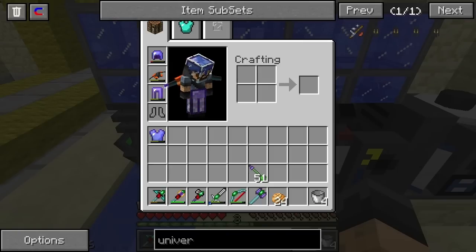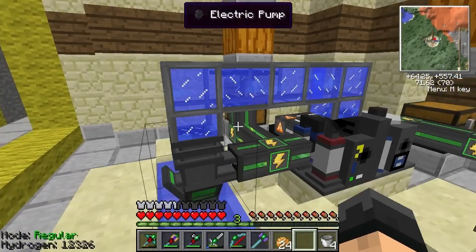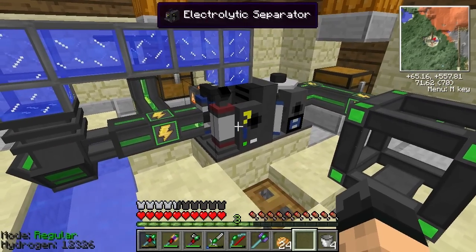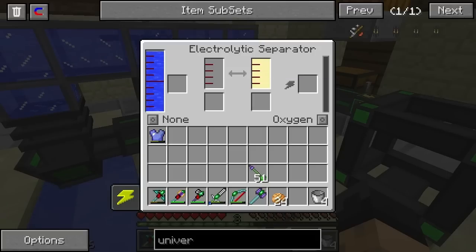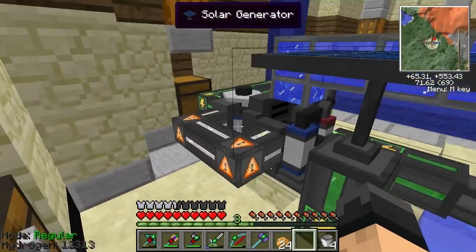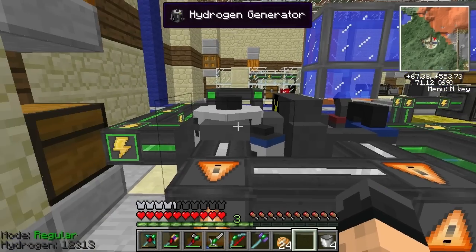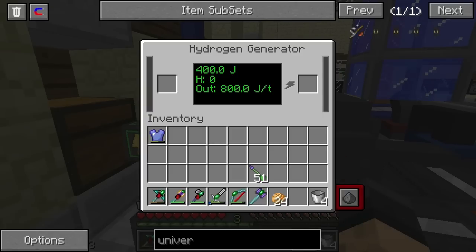There were some sort of conversion issues between machines and what they could carry, and it was causing tons of lag. Along with the electronic separator — if you'll notice, this has been redesigned. The interface has two cool-looking gauges. You can put a battery in here and it has outputs: oxygen, and none because we are keeping the hydrogen. Before you could just put them back-to-back with the hydrogen generator and it would pass through, but not anymore.